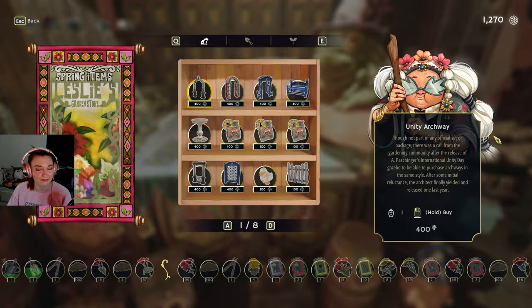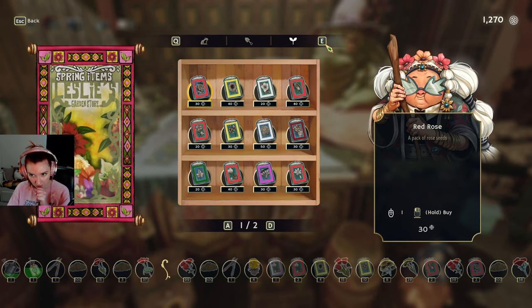Oh hello dearie! I need hellebore from you Leslie — do you have hellebore? I would like some hydrangeas — I like a lot of hydrangeas. Hellebore is so cheap! Let's buy some. I have so much money! Let's get ahead of the curve and buy stuff that we haven't been asked for yet, like hydrangeas.